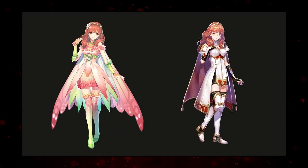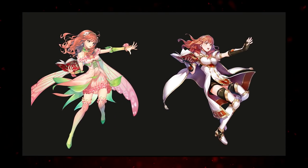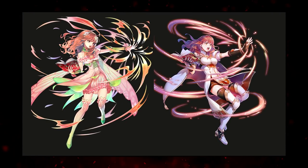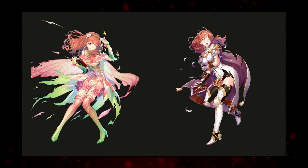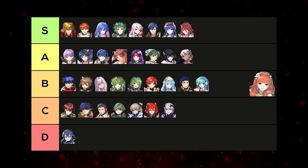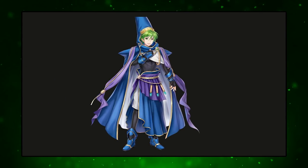Celica — both hosts adore base Celica and switched back to it. The resplendent outfit is cute and the art is well done, but it doesn't scream Celica. Similar to the Eirika and Delthea cases where the base is so perfect the resplendent can't compete. B tier, placed above Delthea.